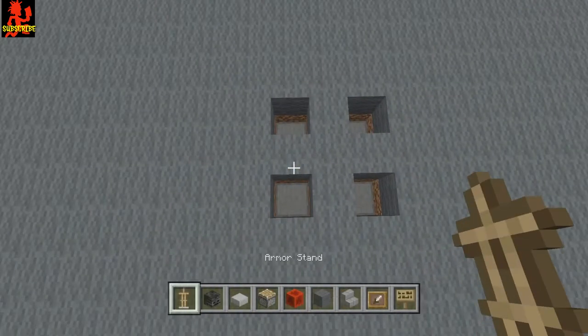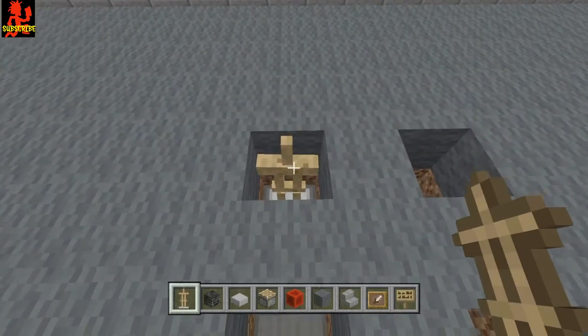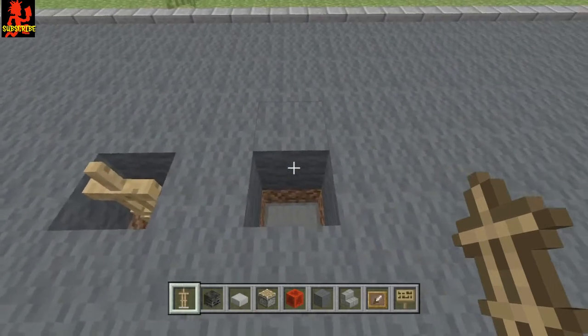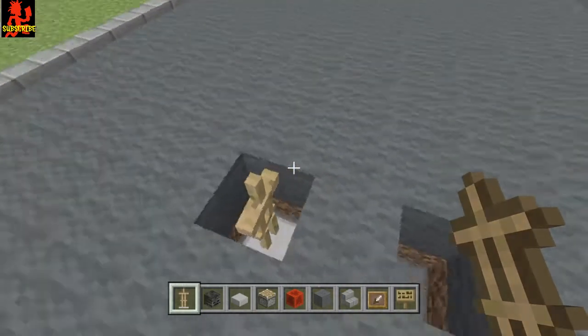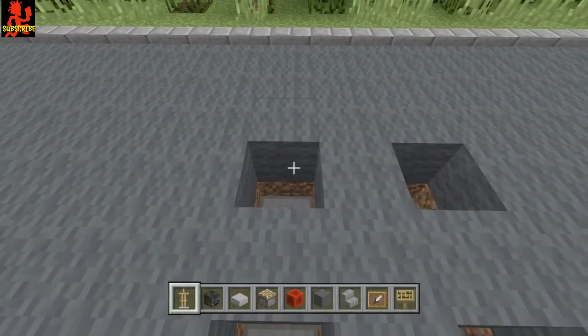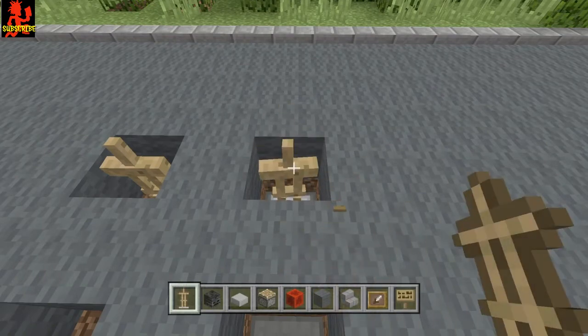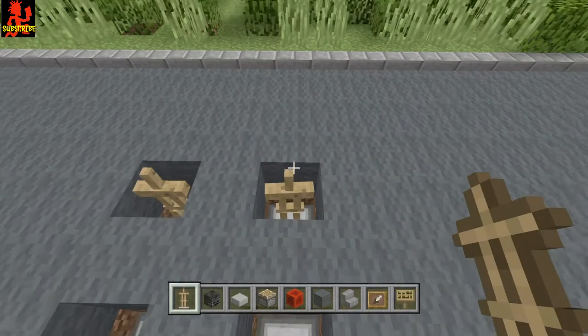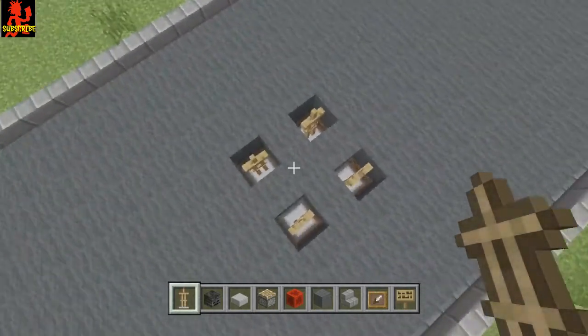Now once you have this, go ahead and put a half slab at the bottom of each hole. Then get yourself an armor stand and be patient on this, because the armor stands need to be placed as straight as possible to make it look as good as possible. Keep placing until they all look straight, and once you're satisfied with the placement, move on.